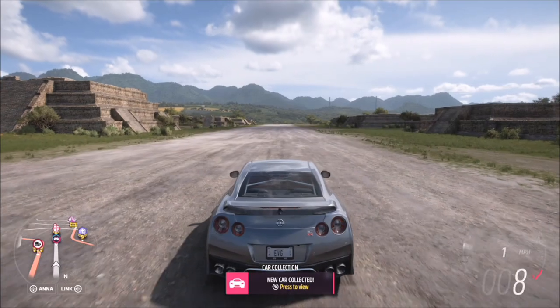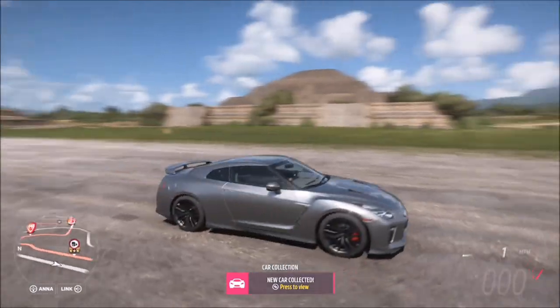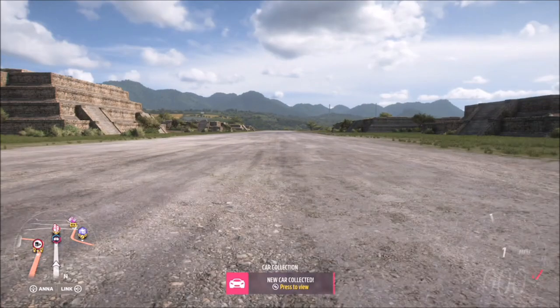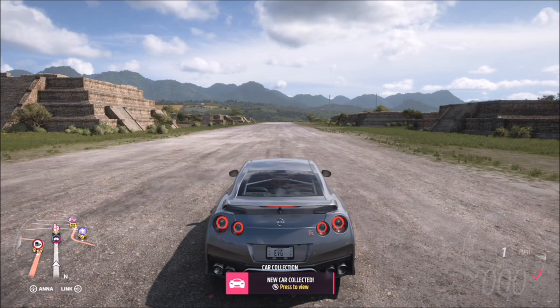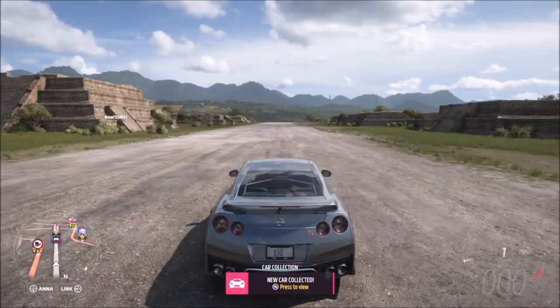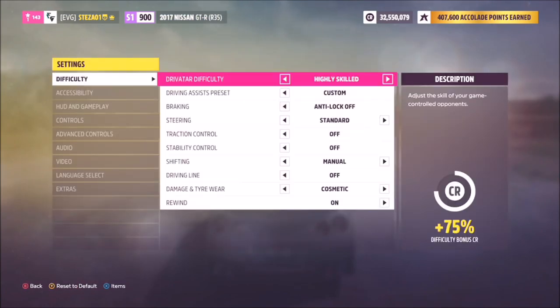Hello and welcome back to the channel. Today we're going to be going through a nifty little feature included in Forza Horizon 5 that you may not know is in the game. This has actually been around since Horizon 4 — it's launch control, which is pretty cool. In a minute we're also going to test it to see if it actually proves to be useful.